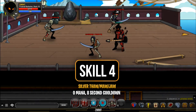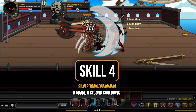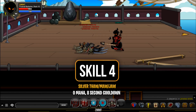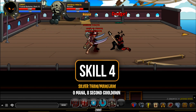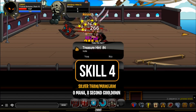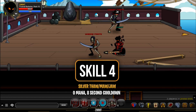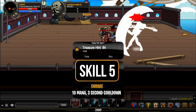Skill four is called Silver Thaw/Maw/Jaw. It has an eight-second cooldown with no mana cost. It heals you for 20 mana and applies three buffs to yourself and four allies: Silver Thaw reduces mana costs by 15%, Silver Maw increases crit chance by 10% — though this only benefits party members since the class cannot crit — and Silver Jaw increases crit damage by 20%, again for party members only. All three effects last 10 seconds and stack up to four times.